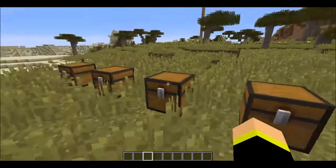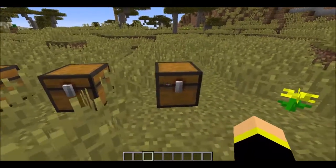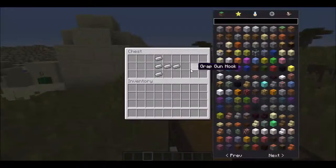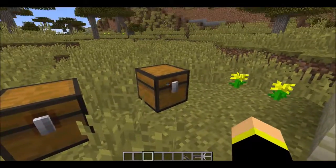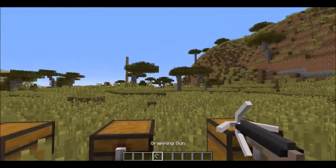And then if you put them all together, you'll make it into a gun shape kind of — like this. You just arrange it like a gun in the crafting table and then that gets you your grappling gun.